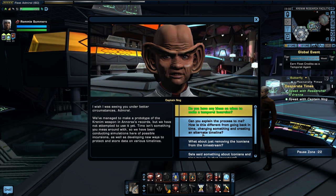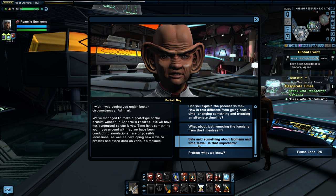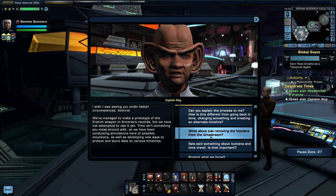I'm going to go over all the dialogue — I don't want to miss any important plot points, so sit back and relax. Options include: can you explain the process, how is this different from going back in time and creating an alternate timeline, what about just removing the Iconians from the time stream, and Sela said something about Iconians and time travel. Well, why don't we just remove the Iconians from the time stream? Wouldn't that solve the problem?